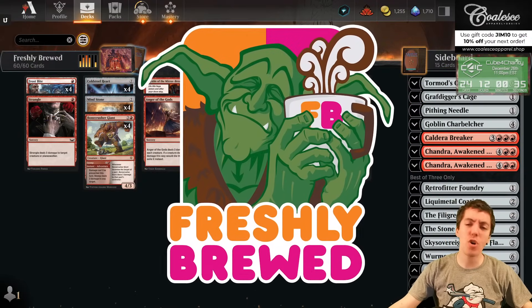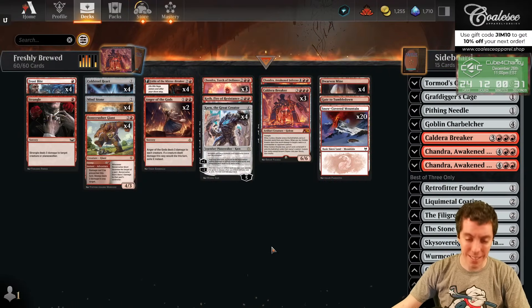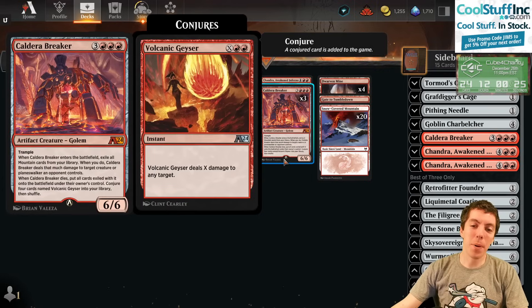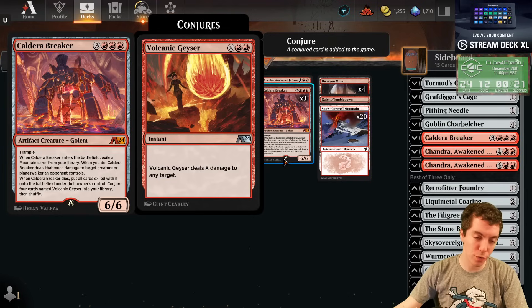What's up my friends, welcome to Freshly Brewed — the show where I build it and we just play it. Episode 74, I think, but don't quote me on it. We're building around the new Alchemy card Cauldre Breaker from Alchemy Ixalan, playing Historic of course.